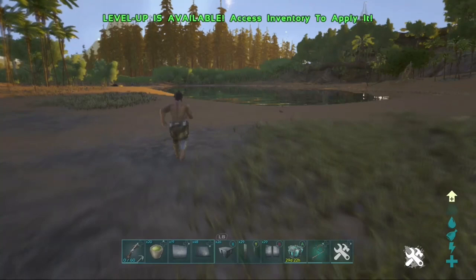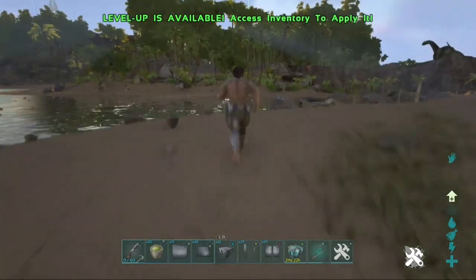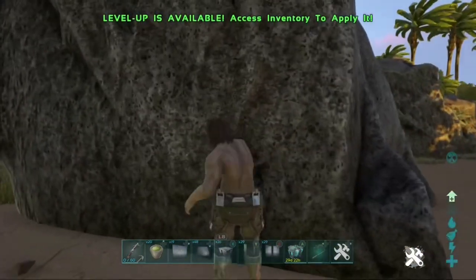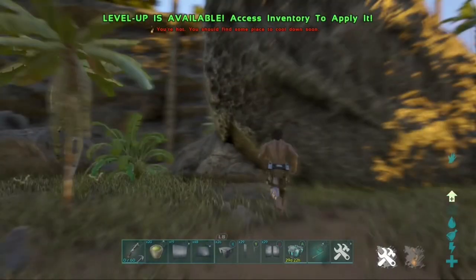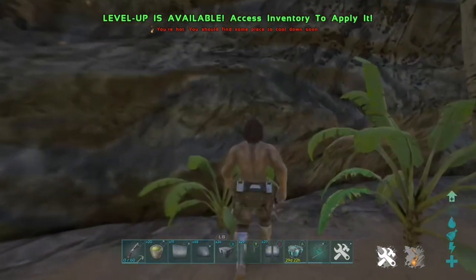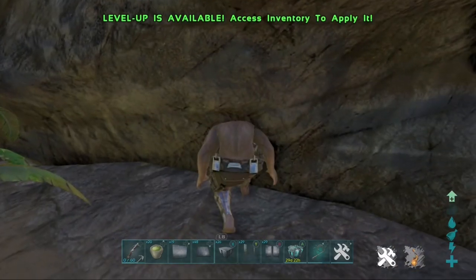First of all, a teleportation zone and a kill barrier are both things found inside of the mesh. For those who don't know, they're inside things like rocks — not breakable rocks, but the rocks that are part of the mountains — so textures like mountains and stuff. That's where you'll find all these teleportation zones and kill barriers.